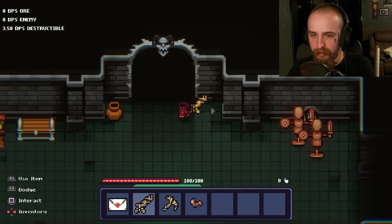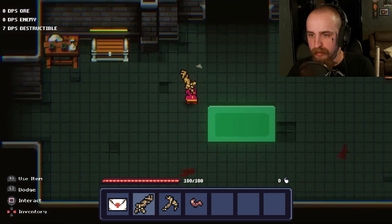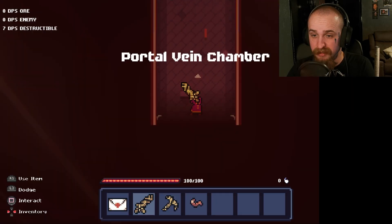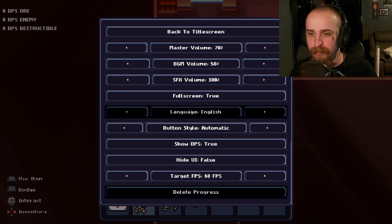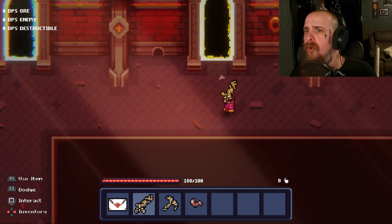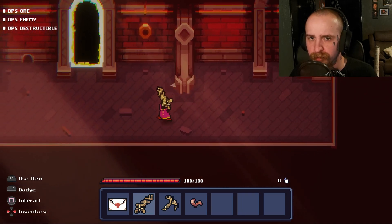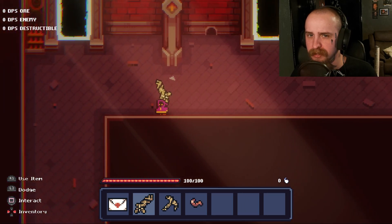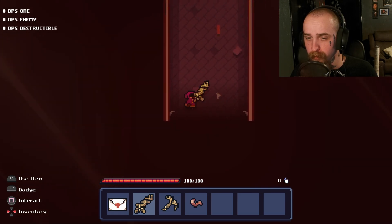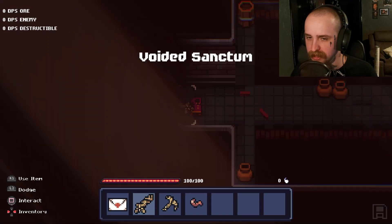Let's destroy you — no. All right, I don't think there's anything else. This way, I guess. Portal Vein Chamber. Is there a map? Do I have a map? I don't want to go through them yet, I want to explore things. All right, next one.